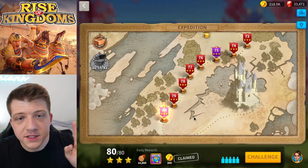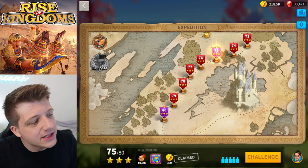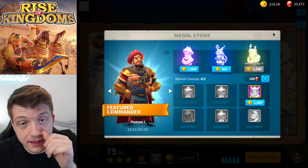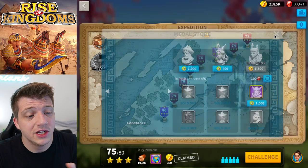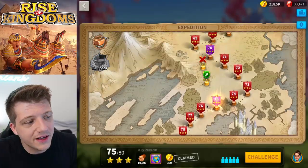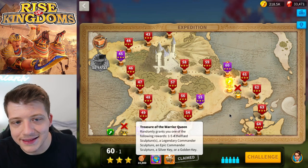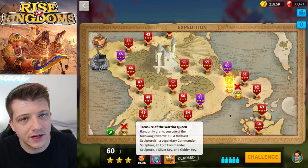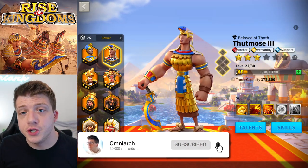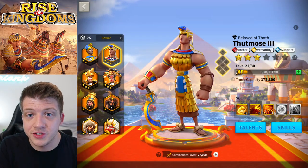You already have the 'Treasure of Thoth's Beloved' chest in the game, which means the infrastructure is already there. Just add a couple more expedition levels and give me a chance to get him. I'd love to trade Ethelflaed for Thutmose — I really want to use him. The Warrior Queen treasures are boring at this point; I'd rather get gold or silver keys. That's it for the video — if you enjoyed it drop a thumbs up, subscribe, click the bell for notifications, and I'll talk to you later. Peace!